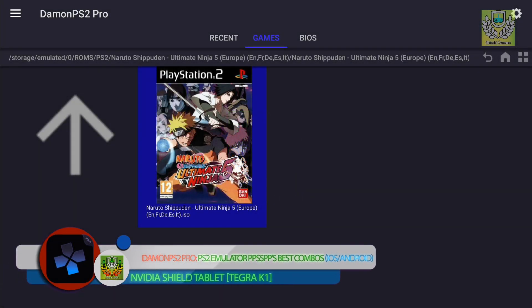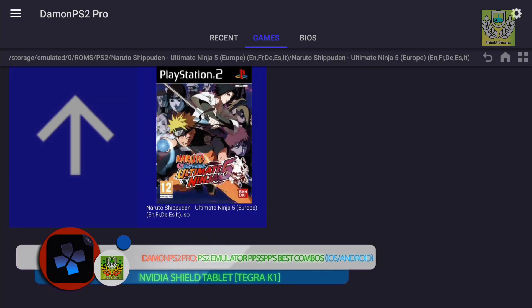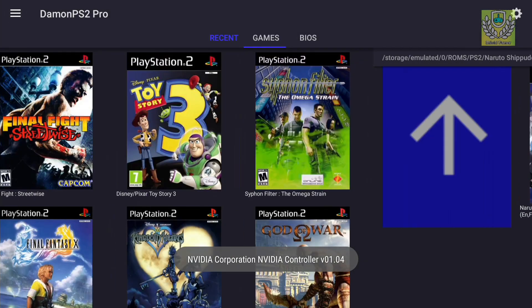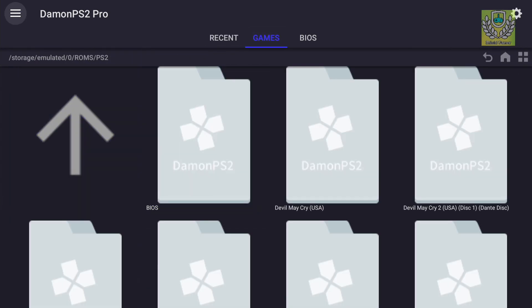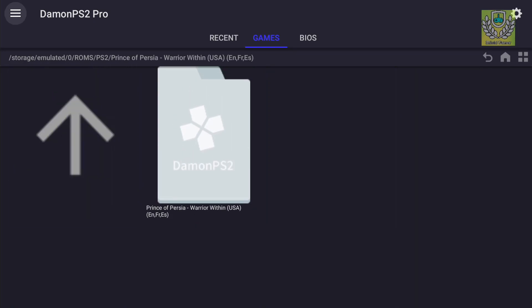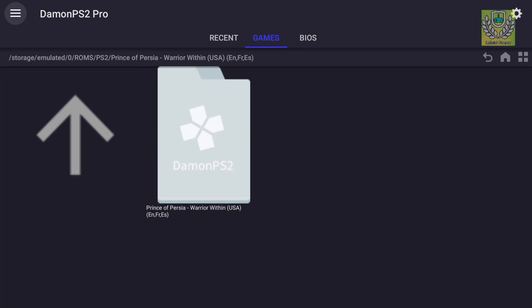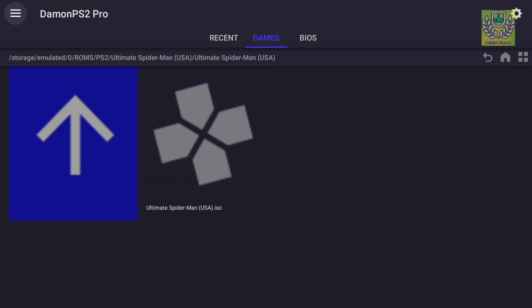Hey guys, Brother Shield here. Today we're gonna play Naruto Shippuden Ultimate Ninja — no, that game doesn't run apparently. Damn, first time running this game. Okay, we're gonna try a different game: Prince of Persia. Won everything... oh you've got to be kidding me. I'm pretty sure this time it's the ROM — that one's quite old. Give me a game.